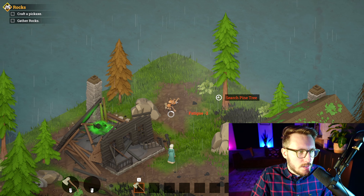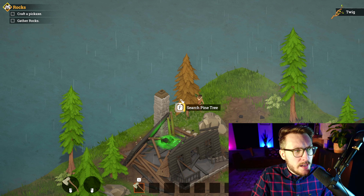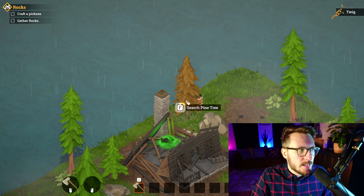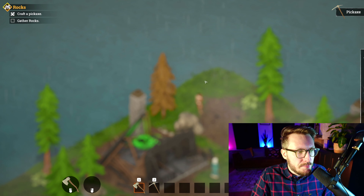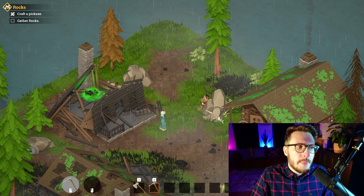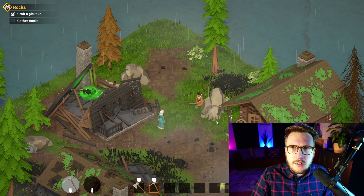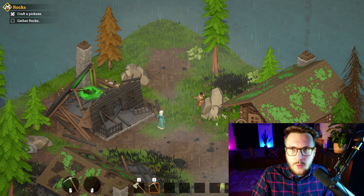We need to figure it out ourselves through the crafting menu — we need some sticks to create a pickaxe along with the lumber we just acquired. Then we craft the pickaxe and use it against a bigger rock to gather rocks.